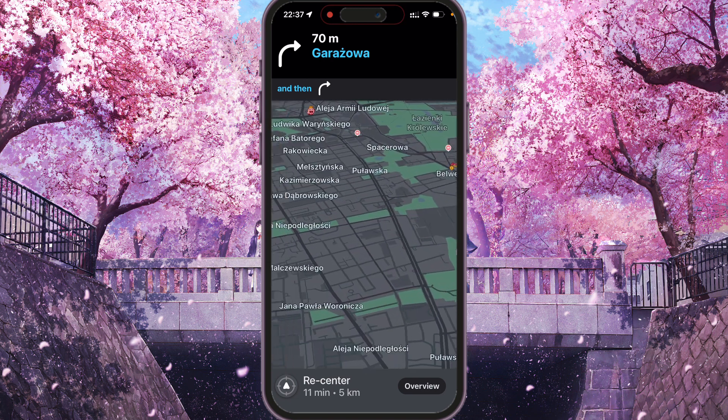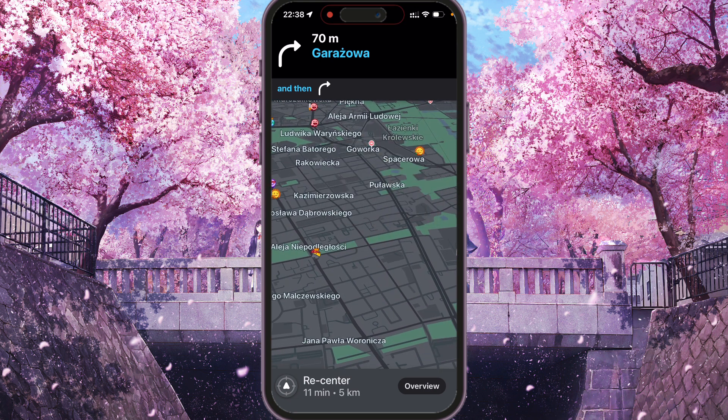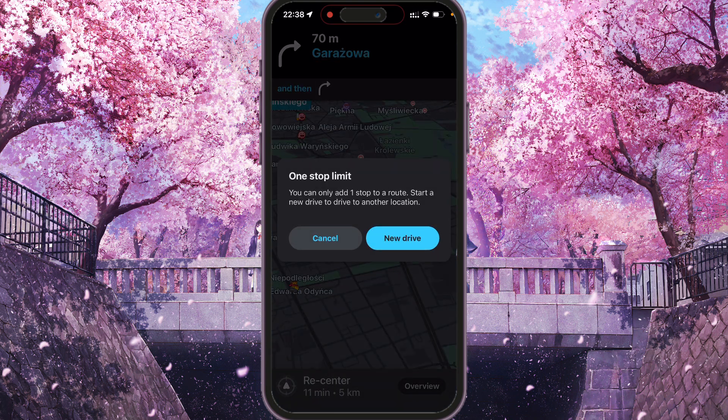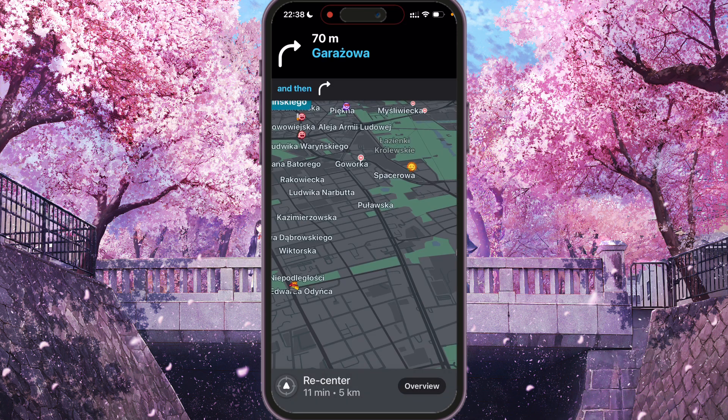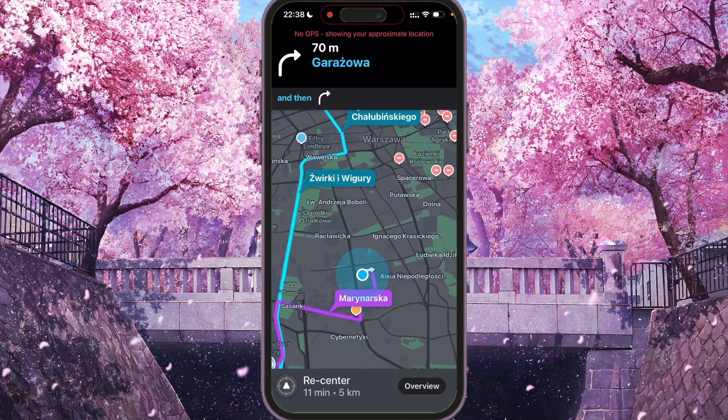So if you choose another place and you want to add a stop, you will see a pop-up with a one-stop limit — you can only add one stop to a route. To add a stop to another location, you need to start a new drive. So we need to finish this first drive, and then we will be able to add another stop.